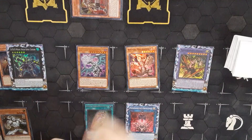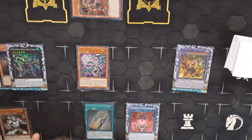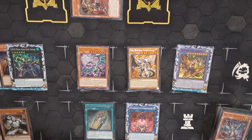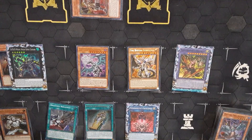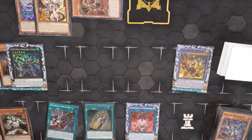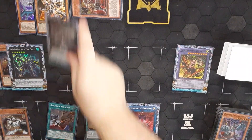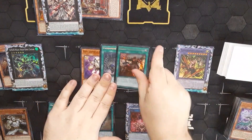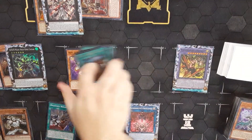Actually we don't summon those out quite yet. Instead I think we're going to use the Magda Hut — banish a Dragonling, doesn't particularly matter, tribute, and summon out Lubelion. Use Lubelion effect to place Branded Regained. Now when we banish a card we have a free get-back. Overlay these two into Zombie Vampire. Mill four — hit nothing there.